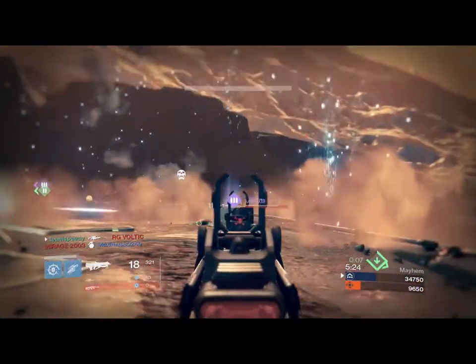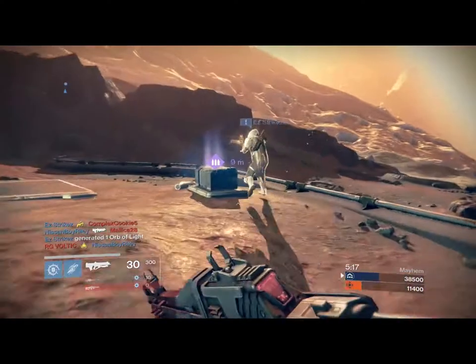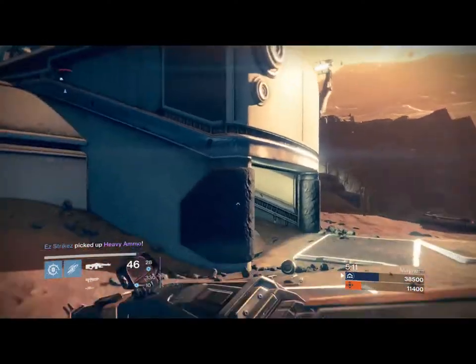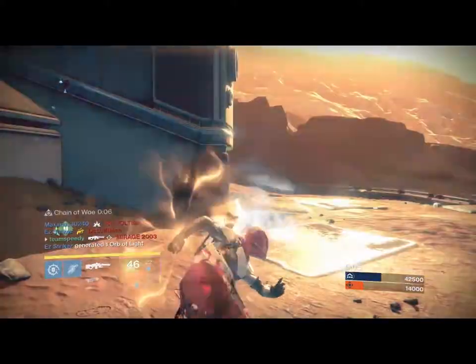Now this is why Golden Gun is the best super. You can use it from afar — you get four instant kill shots, unless you're shooting somebody who's self-rezzing or something. And Golden Gun did get buffed: it now hits 360 damage rather than 350. So it gives you that extra bit that you need to kill the self-rez.